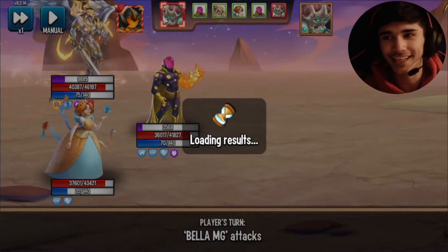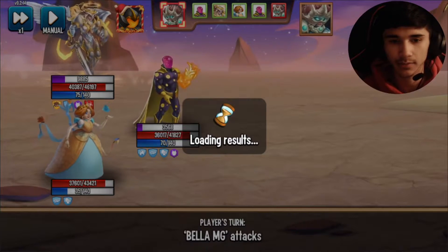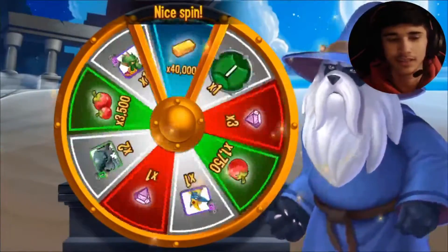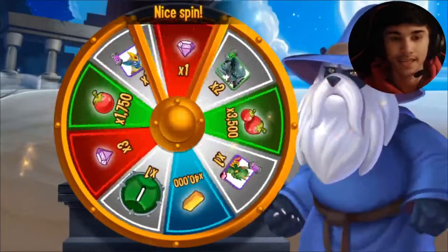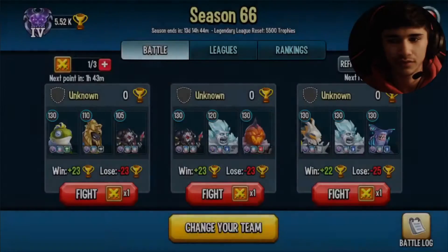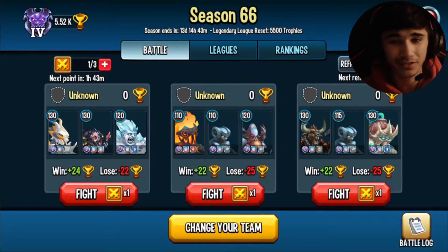Looks like I actually won, but if I had used the vintage monster team against this player, I had no chance — I would have died instantly. We'll go ahead and collect that. I feel like I know what I should use for the next one. We just have to find someone that's not too hard. I wish Mephisto wasn't there on that one.